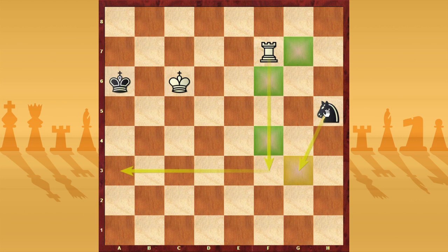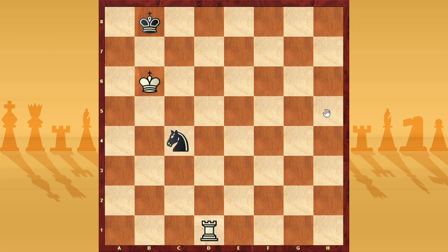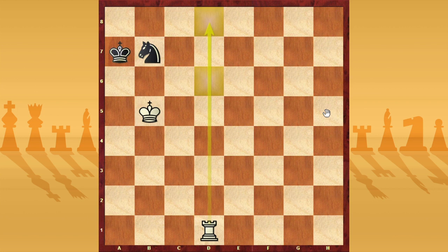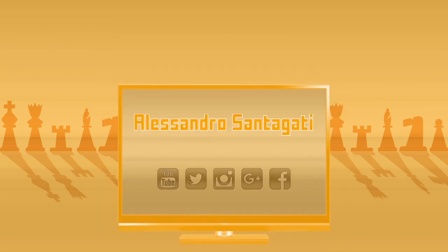I know this last position is not so easy, but the important thing is to remember the idea: when the knight is far, we can play to win. This is a nice example — the starting position has king and knight close, but White can exploit the fact that Black only has two squares. With the rook d1 attack, White can force the knight to go away and then play to win. That's all for this video. Thank you for your attention — if you have questions feel free to comment below. See you in the next video, and remember to follow me on social networks and share the video with your friends.